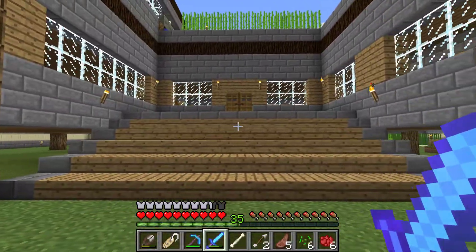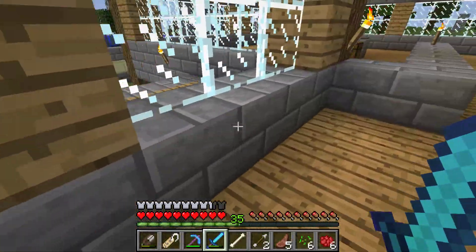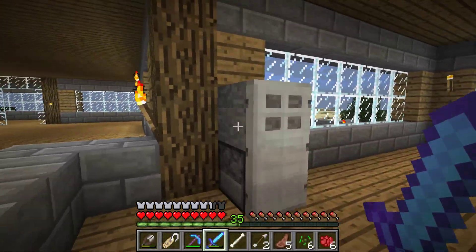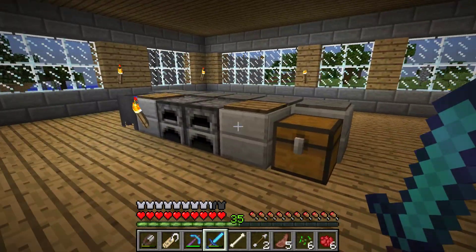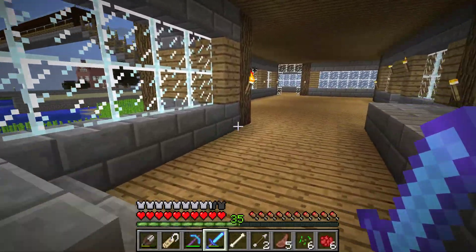Now, the inside of my house is pretty plain because I can't be bothered to do anything in there yet. Just kind of bored. Let's see — we got a kitchen, a fridge that dispenses food at me. It's nice, you know — stove, sink, countertops, stash.